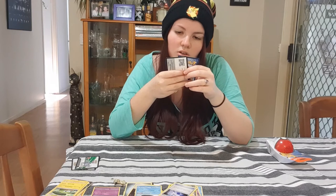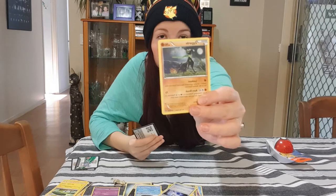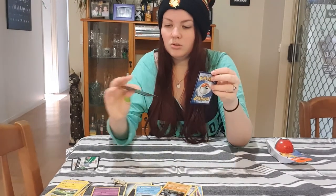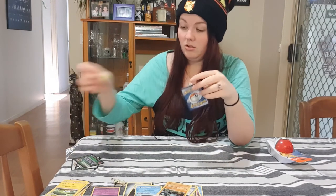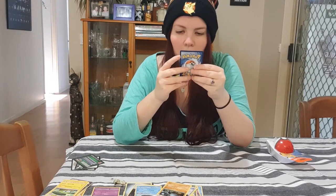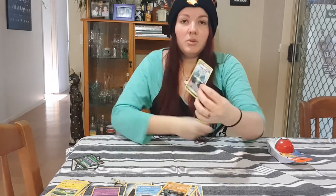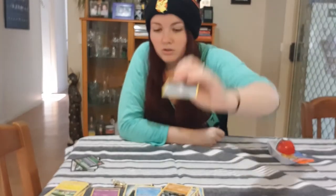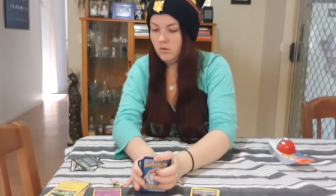We've got Zygarde — looks like a dog kind of thing, apparently it's a Lookout, that's cool. You probably can't see enough to read the abilities, but I don't really need to. We've also got a code card, and then what we have left is Chaos Tower — you put your Pokemon on it, two sides, two towers. Well, I guess that's all the unpacking for this one.